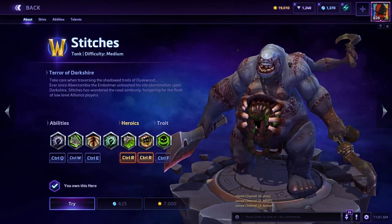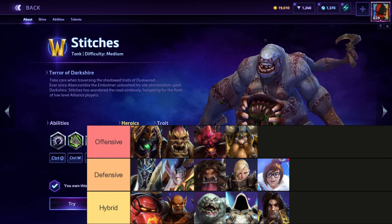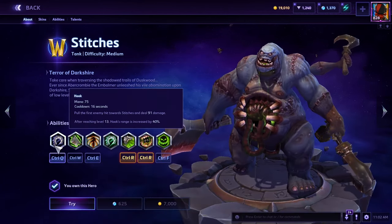Hello everybody and welcome back to another Heroes of the Storm video. Today we are continuing our How to Tank series and we've landed upon Stitches. Pulling up the tier list, you can see Stitches is in the hybrid category. This is because he doesn't have any offensive capability — he has no dive, so he can't get into the enemy team's backline and burst them. He's also not a defensive tank because he has no peels. He can't save allies when they get dived. And yet he's still a super viable tank — for one reason only: Hook.